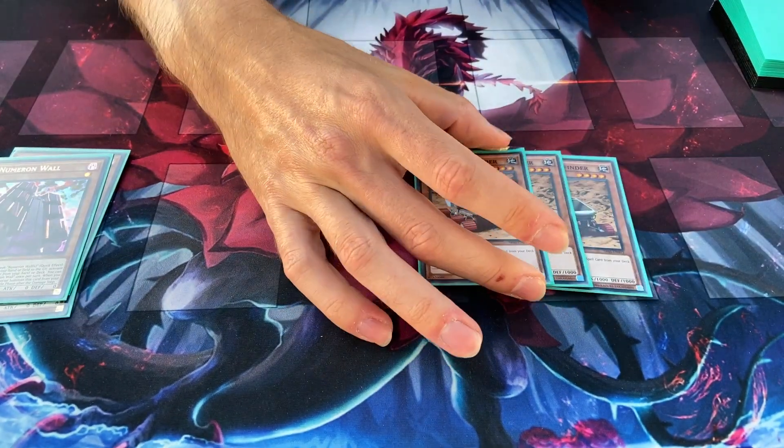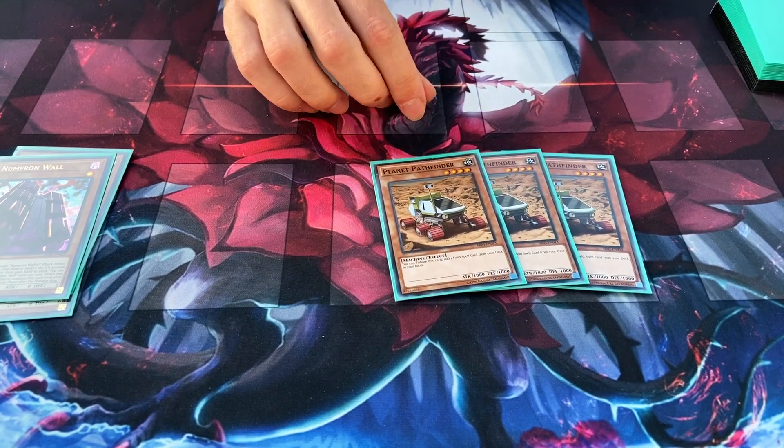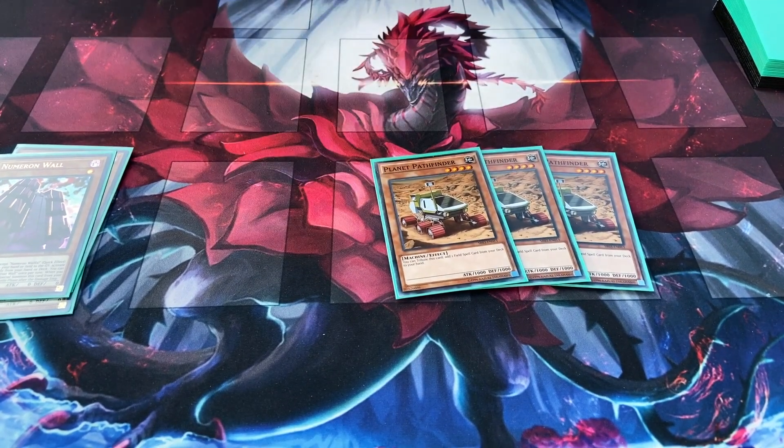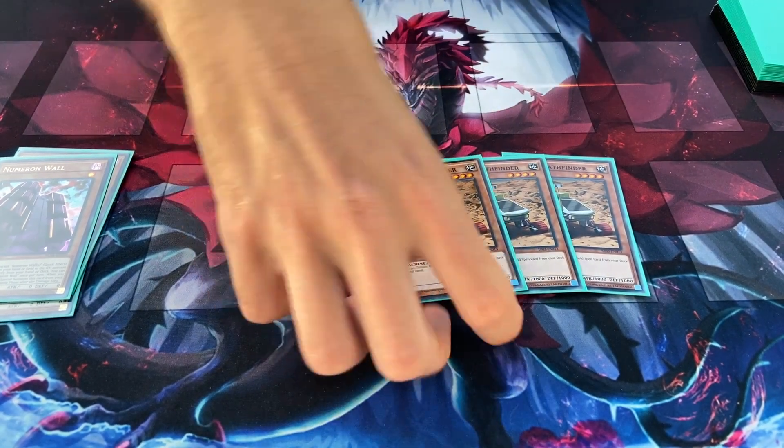Next is three Planet Pathfinder — just other ways to get to our field spell as quick as possible, because if you get that out, then you can gain advantage. So you want to get to it as soon as possible.